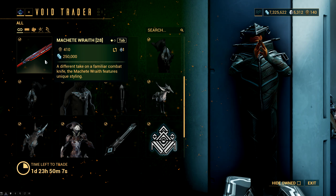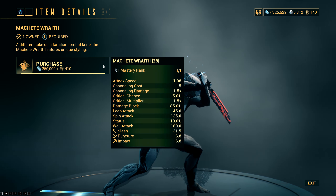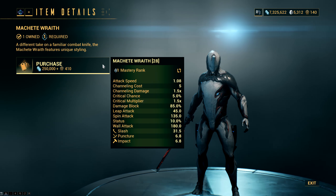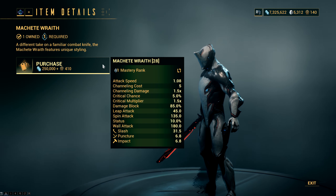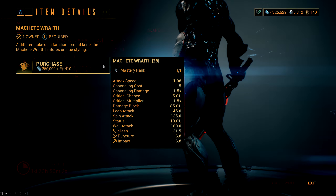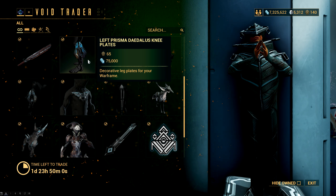So that was the good weapon, and now on to the bad one — the Machete Wraith. This thing is just Mastery fodder. It's Mastery Rank 1, it does do primarily slash, but it has almost no crit and the status is very low as well. So unless you want to get the Mastery from this, this weapon is just a no.